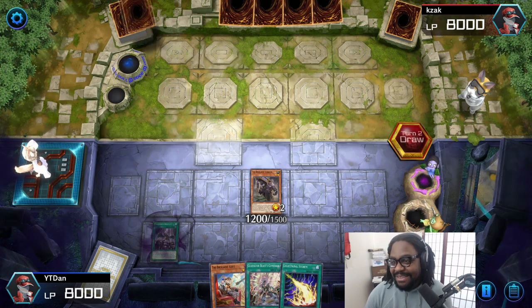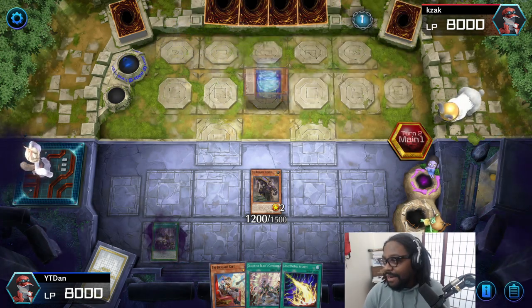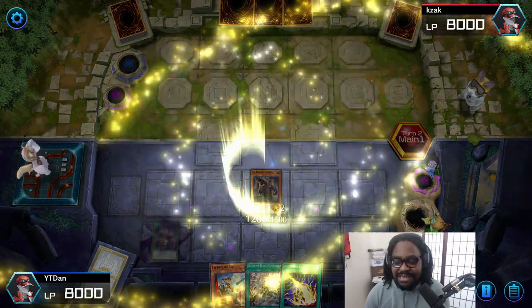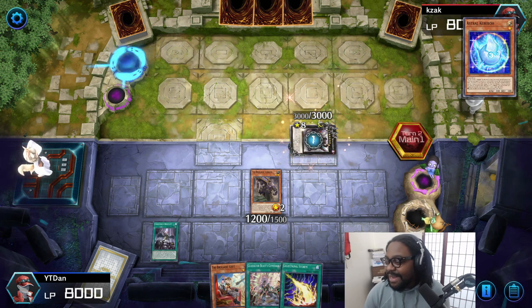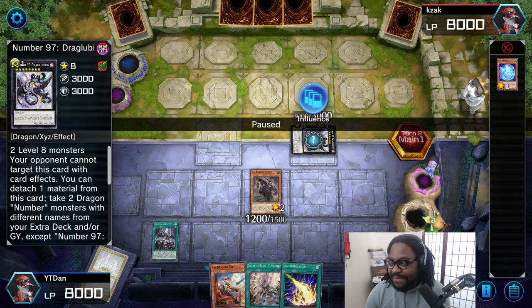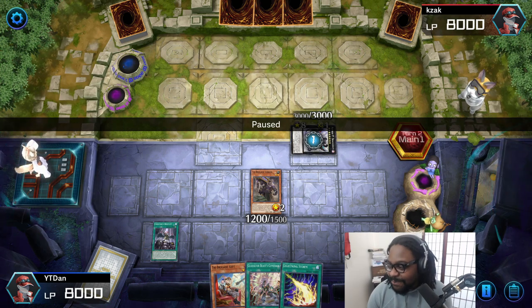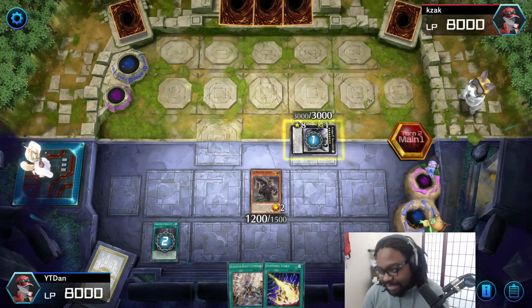I set the Forbidden Droplet — gonna use Forbidden Droplet to make sure that I don't get my cheeks blown out. He's playing a Numerons Xyz deck or something like that. He's trying to use this monster to summon out a rank one monster that has like 9,000 attack or crazy amounts of attack based on banished cards. Pretty ridiculous. But I was able to stop him because I had Droplet. Went ahead and dumped the card, shut him down for a turn.